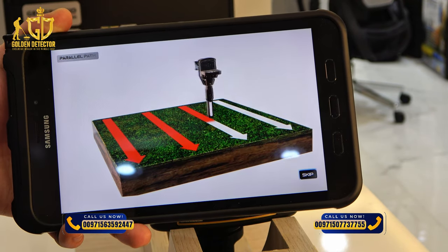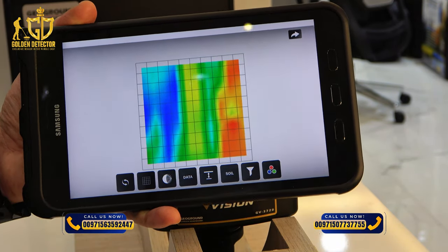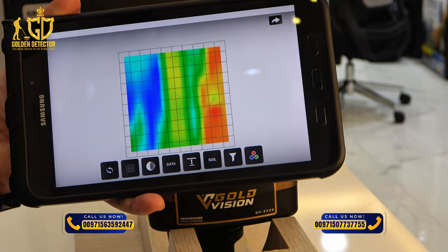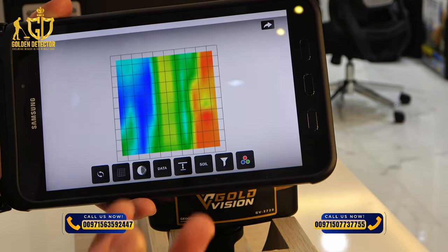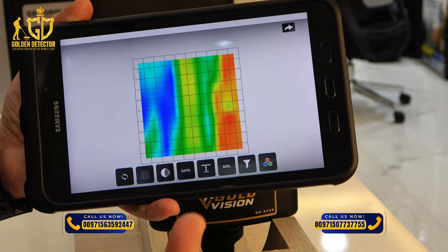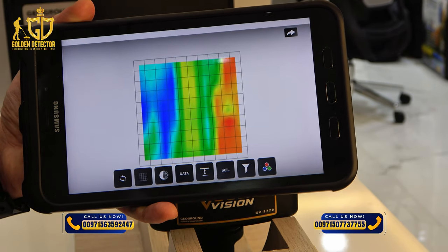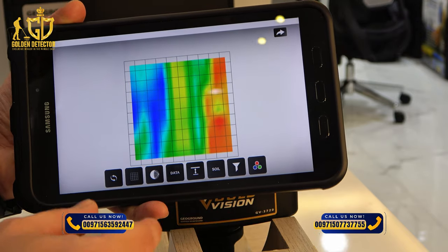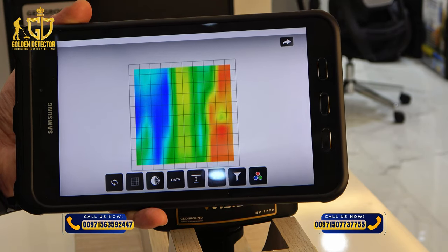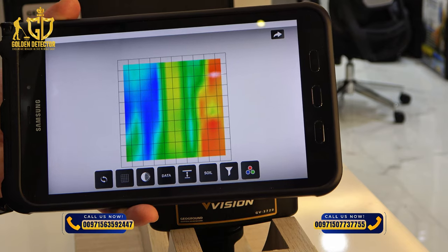This is an example image captured using the 3D Ground Scan. Different colors represent different findings: dark blue means a large or deep hollow space or cavity; light blue indicates small cavities; green means there is no target at all; yellow represents the ionic content or chemical surrounding a metallic object; and red indicates the metallic object itself underground. After using the Long Range mode, you can use Smart Depth and the 3D Ground Scanner together to analyze the ground.